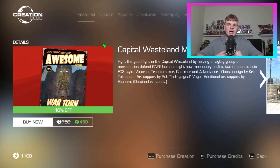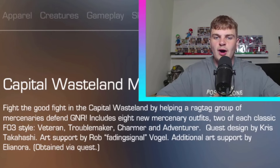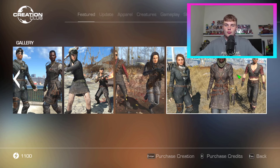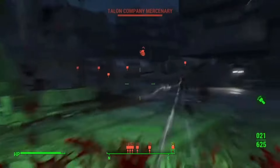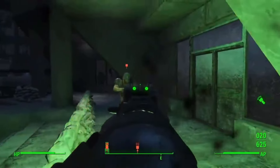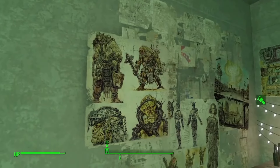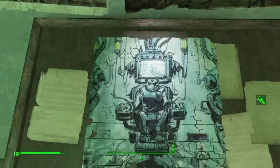We've also got one of the best and most fun ones: Capital Wasteland Mercenaries. 40% off, 750 down to 450. Fight the good fight in the Capital Wasteland by helping a ragtag group of mercenaries defend G&R. Includes eight new mercenary outfits — two of each classic Fallout 3 style: veteran, troublemaker, charmer, and adventurer. This one literally takes you back to G&R Plaza from Fallout 3 where you can explore the whole place, including what happened to it and where 3Dog and stuff is. There's some lore. It's a bit of a cash grab, but I respect it a lot.